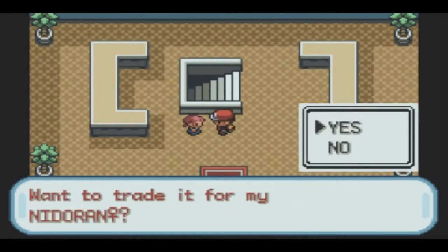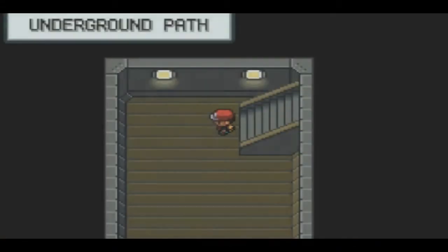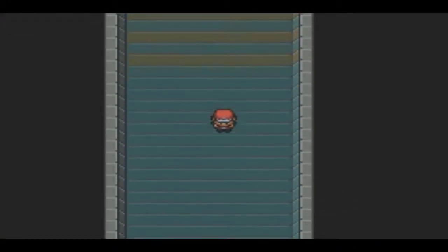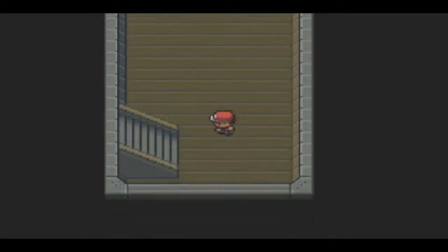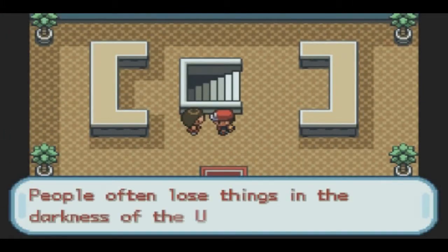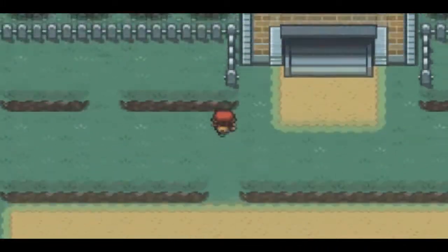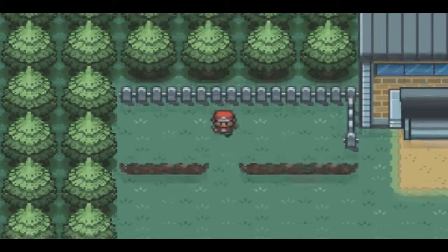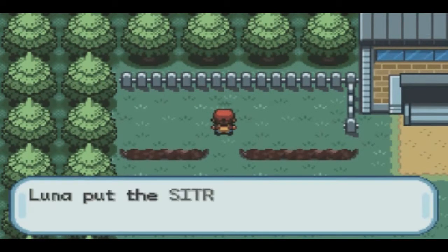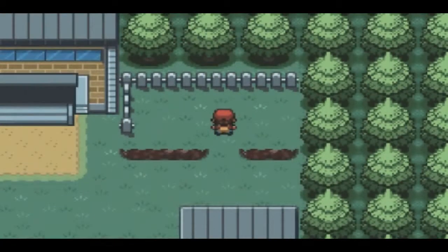So this girl will trade you a female Nidoran for a male Nidoran, which you really don't need to do. I know there's a couple items in here but I'm not really going to search for them yet. So we make it to the end of the Underground Path. She mentions that people lose stuff in the darkness, so there are items on the floor you can't easily find. I know if you go up here there's a berry, and on the other side there's a rare candy.